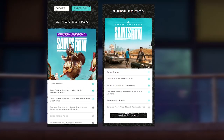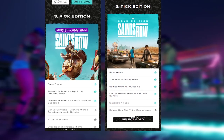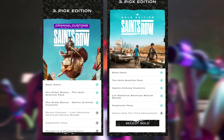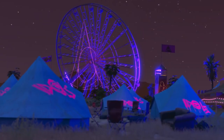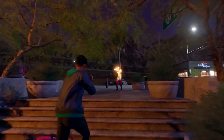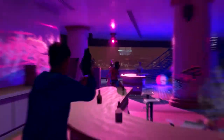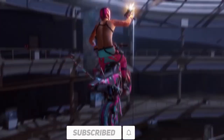So you actually get more on the digital Gold Edition than you do on the physical Criminal Customs edition. If you were going to go with the middle tier, I would suggest going with the digital copy over the physical one. For anything else, physical or digital is fine based on preference — the main difference is just the Criminal Customs physical versus the Gold Edition digital.